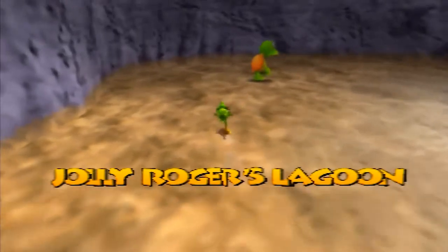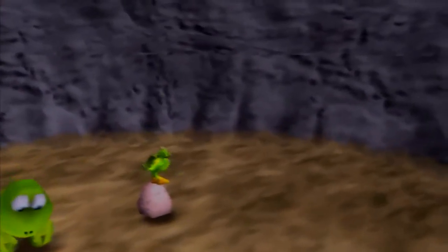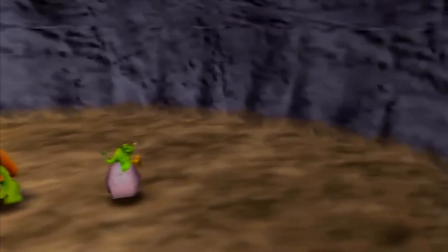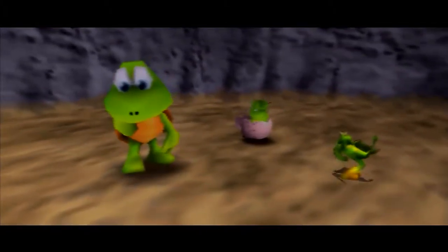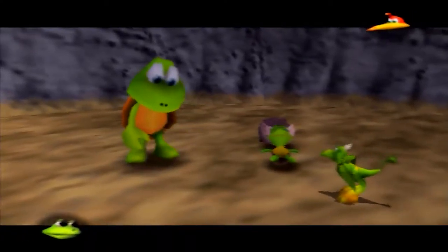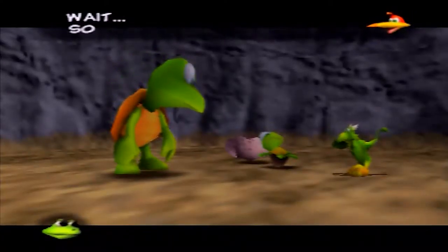Anyway, heading on back to Jolly Rogers Lagoon. We need to go over here because, actually, we don't need to talk to TipTup. All we need to do is lay on the egg and hatch it using our ability we got back in Pterodactylland. That'll get us a fantastic jiggy.